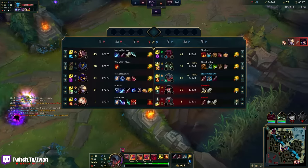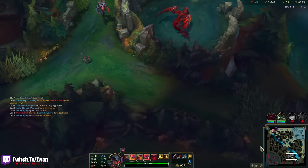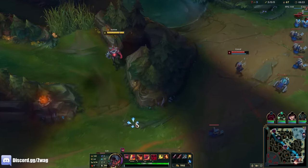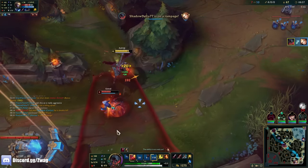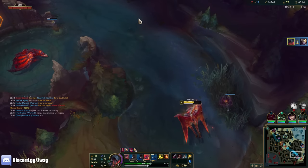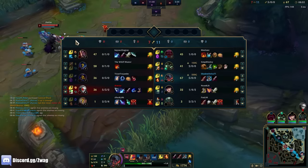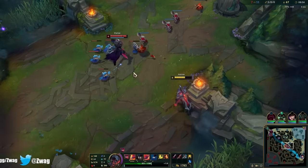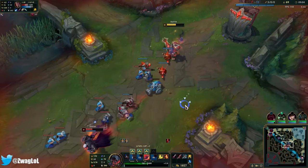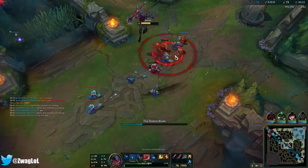I wanna roam or fight Nocturne — I wanna try my ult. I don't even need to ult to kill Vhagar. If Lux isn't showing, she's probably right here. And down they go — that's a lot of damage. They're lane swapping. Darius might kill me; I gotta sneak by him. I don't think I hit a single Q on him and he still took a lot of damage. I was scared of getting dunked.